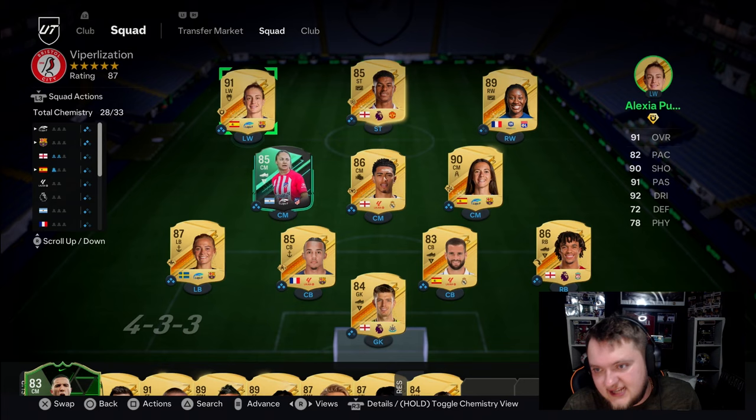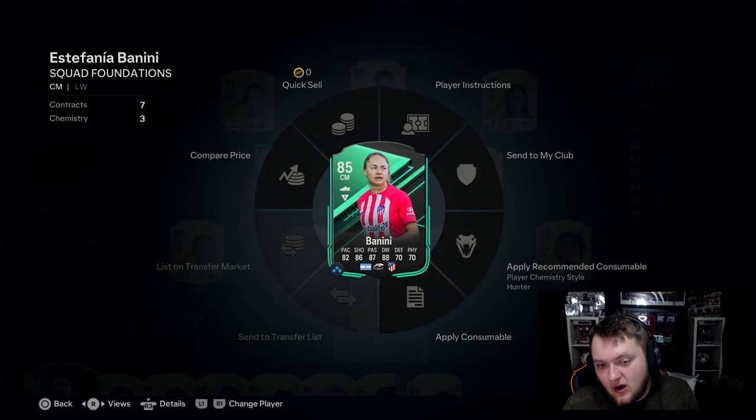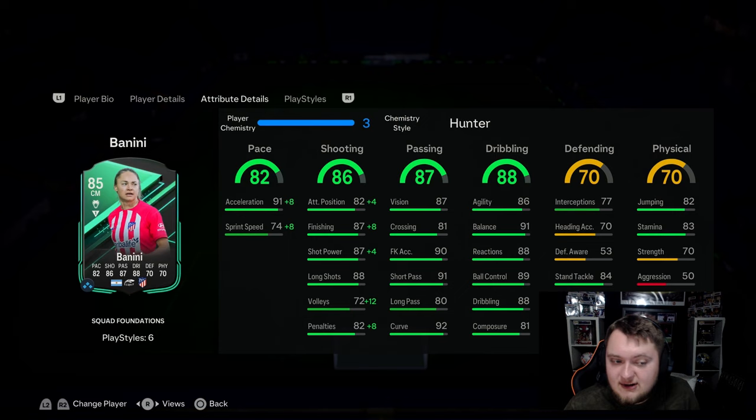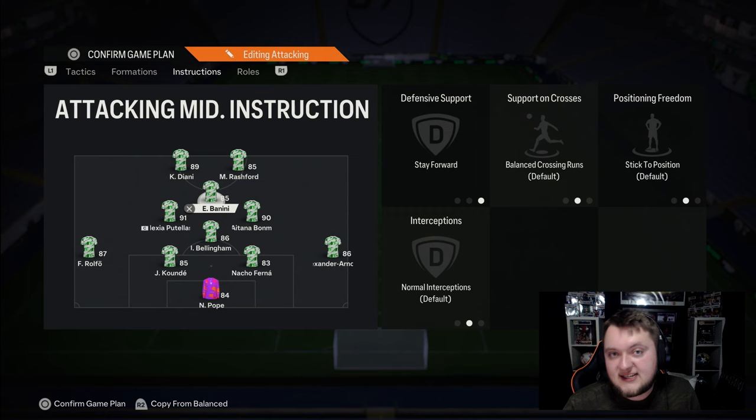Chem style-wise you've got a fair few options. She's got okay pace but not great pace, very similar to Putelas. With that in mind I'm going to go for the Hunter because I'm going to play her as a CAM in a 4-1-2-2 narrow. That gives her plus eight to pace, up to 90 pace, 86 attack positioning, 95 finishing, 91 shot power, 84 volleys, and 90 penalties.